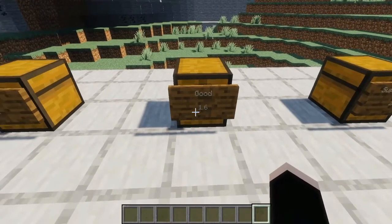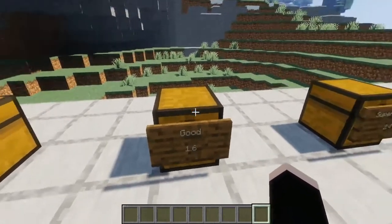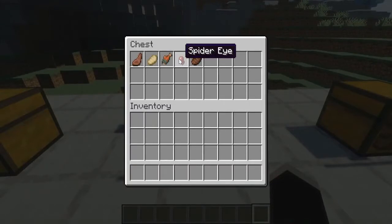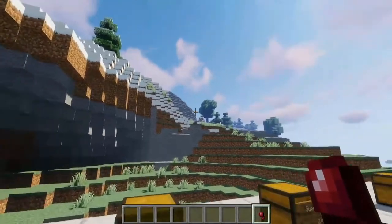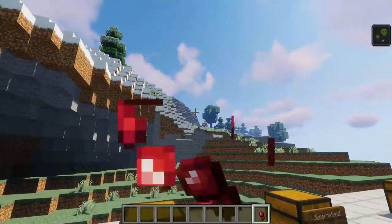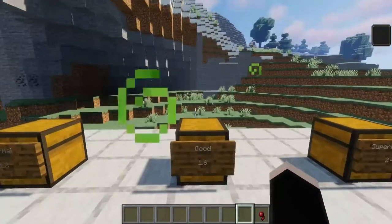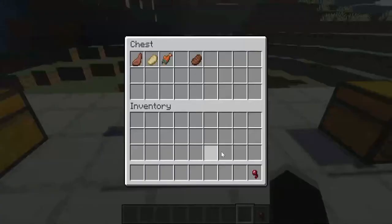The next category is good with 1.6 saturation — really good. This is typically what you'll see people using most of the time. We have cooked mutton, cooked pork chop, cooked salmon, spider eye, and steak. Spider eye does give really good saturation but it also gives you the poison effect, so you probably don't want to eat your supply of spider eyes — you might want to save those for potions.